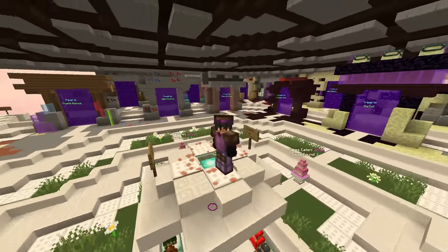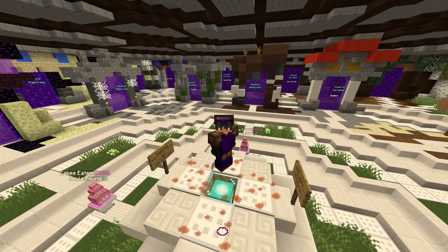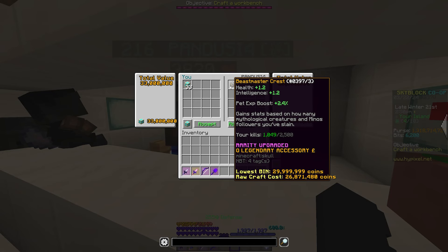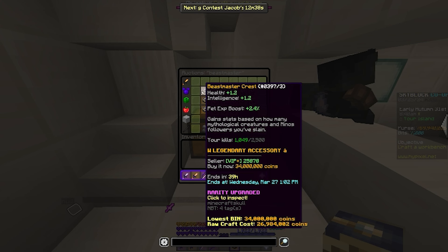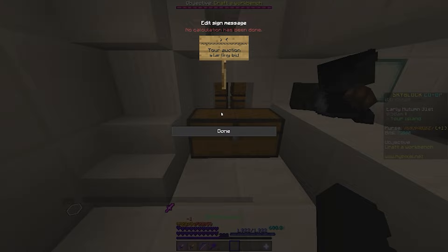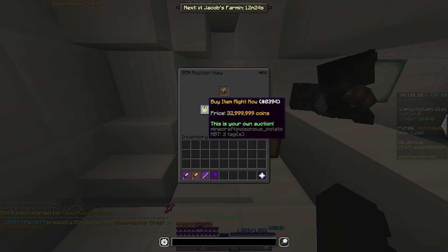These videos take a long time to make, so your subscription is greatly appreciated. Let's get right into the video. The first lowball of this episode is a recombobulated beastmaster crest, which I bought for 33 mil. The lowest buy now for the same exact one on the auction house is 34 mil. I decided to list my note for 33 mil so I would make negative profit — I have no idea what I was thinking. Let's just move on because I thought this was 5 mil profit.